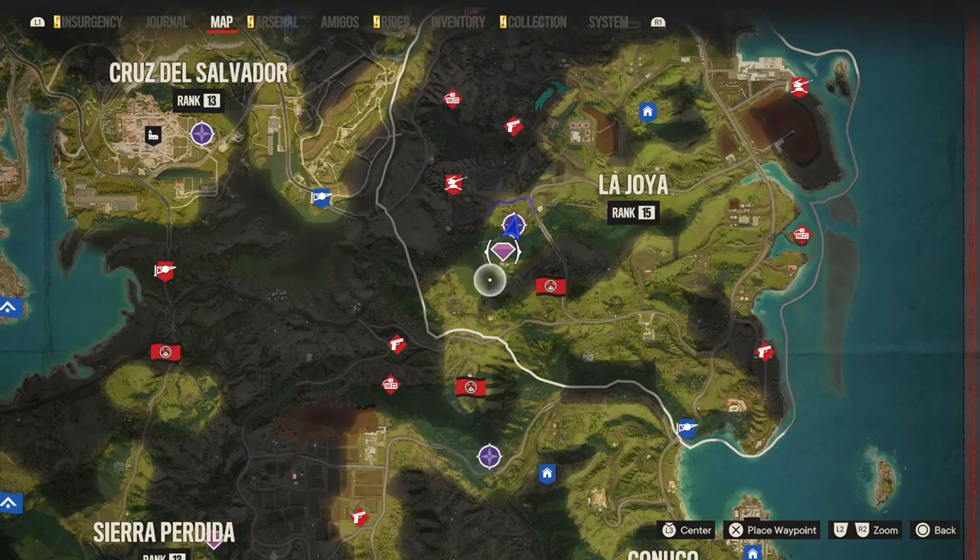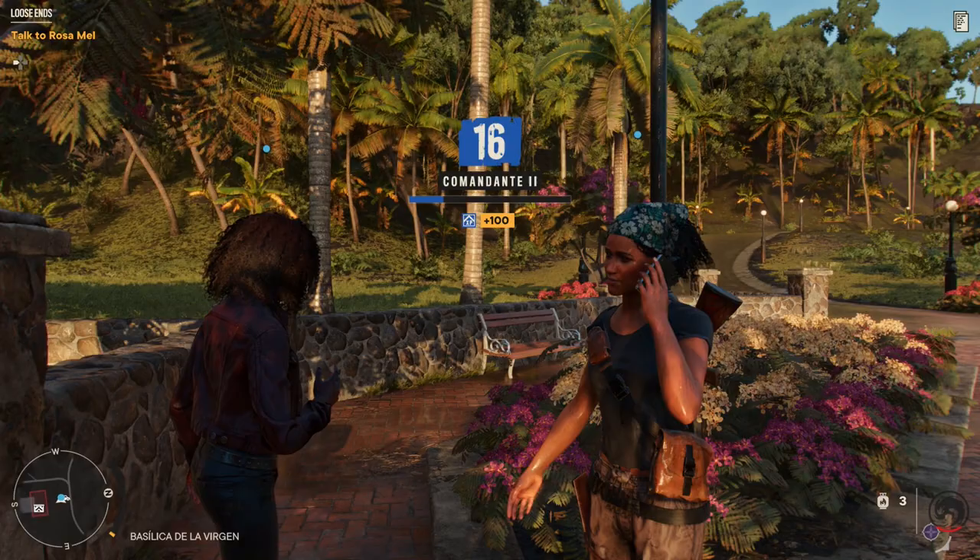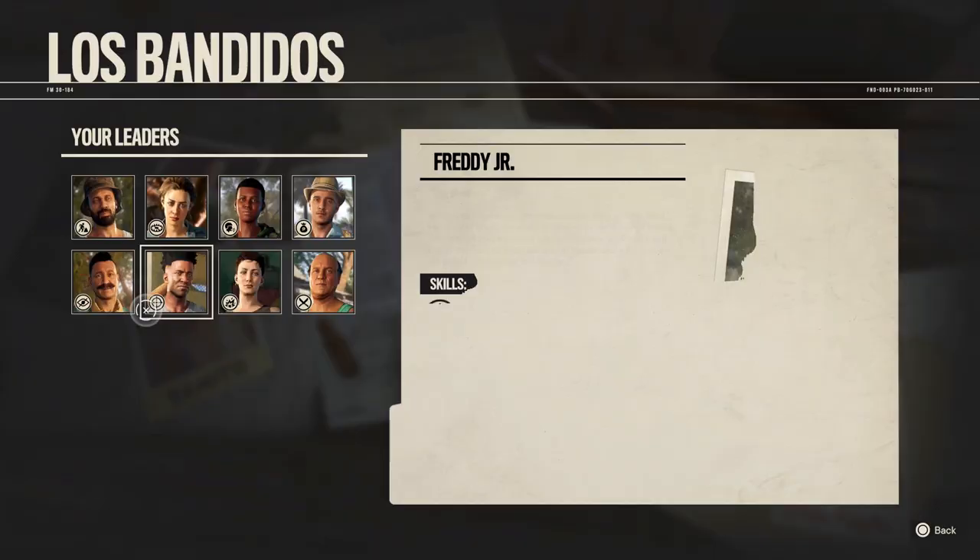For Sergio you need to do two Yaron stories in El Este region: the first one is Undercover Stud in La Joya district, and after that one, The Tricks of Trade.